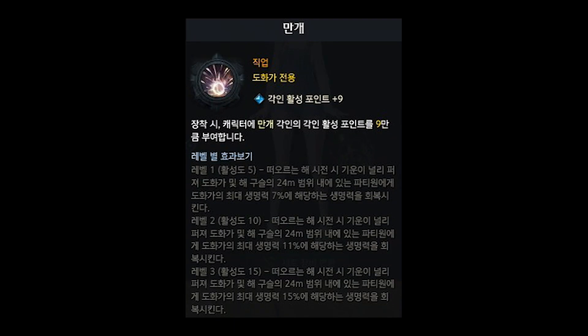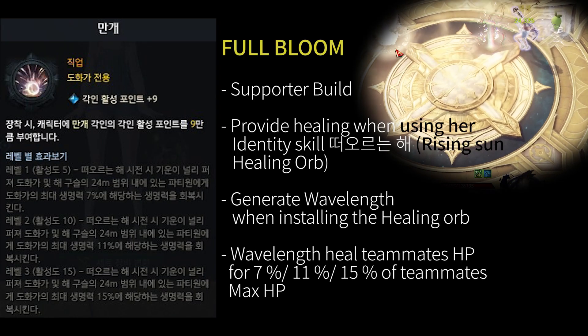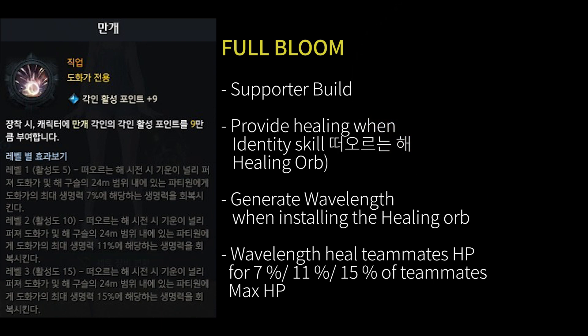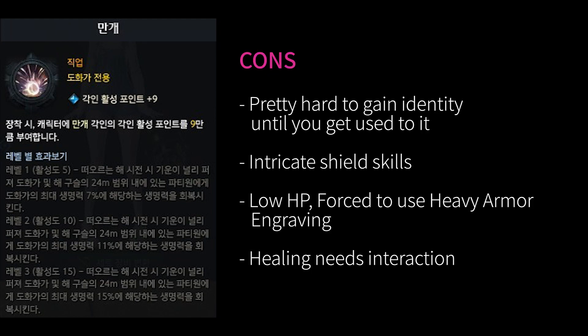The class engraving I use in this video is Full Bloom. Full Bloom build is a support class engraving. It generates wavelengths when installing the Rising Sun, and those wavelengths provide healing for teammates. Full Bloom guarantees decent and stable healing performance, smooth light control, and low tripod leveling required. However, it is pretty hard to gain identity until you're used to it, and she also has intricate shield skills.